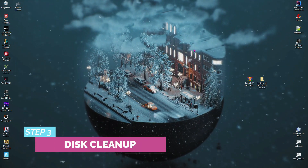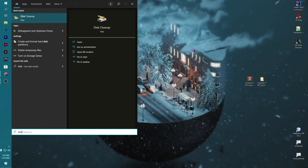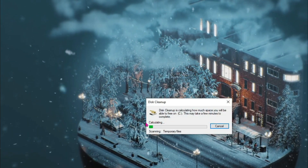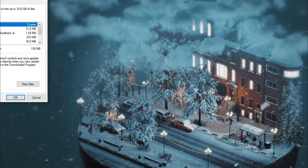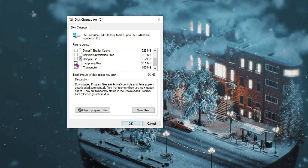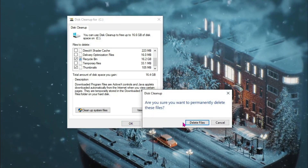Step number three is Disk Cleanup, and this is also a very simple process. Press your Windows key and type in 'Disk Cleanup,' then select Local Disk C and click OK. It calculates all of the unnecessary files — you can select all of them, click OK, and then click Delete Files.